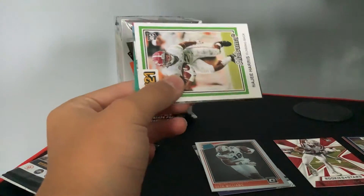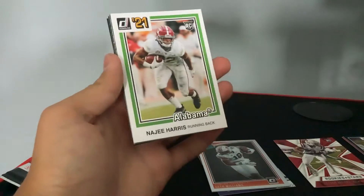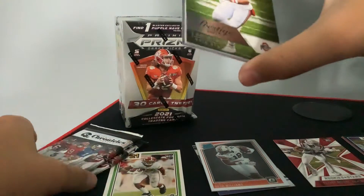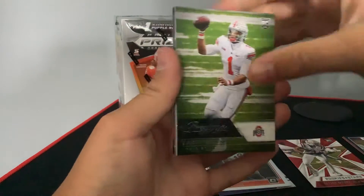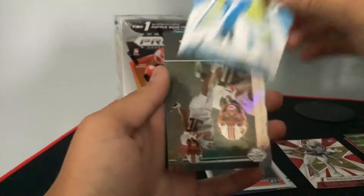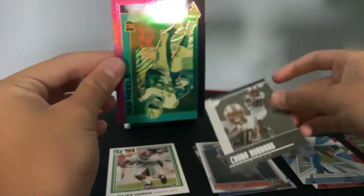That pack opened pretty weirdly. Najee Harris. Another Justin Fields, this time out of Prestige. Javante Williams — I know this guy also got drafted. Chubba Hubbard. And again, a Javante Williams — a little bit of parallels there.